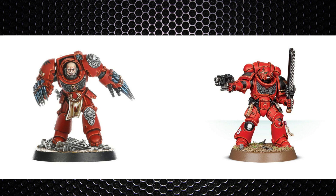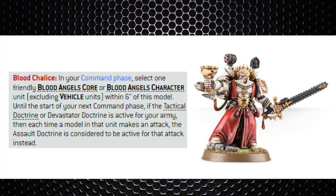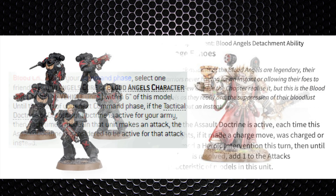Blood Angels also like to be in the Assault Doctrine — usually from turn three onwards — but be aware of stratagems that can change this. Units such as the Sanguinary Priest, their unique jump pack apothecary, have the ability to give a nearby core unit or character the Assault Doctrine, adding a -1 AP to all weapons of that unit.